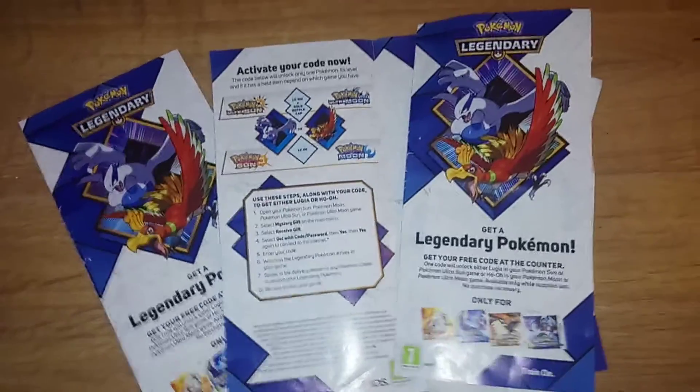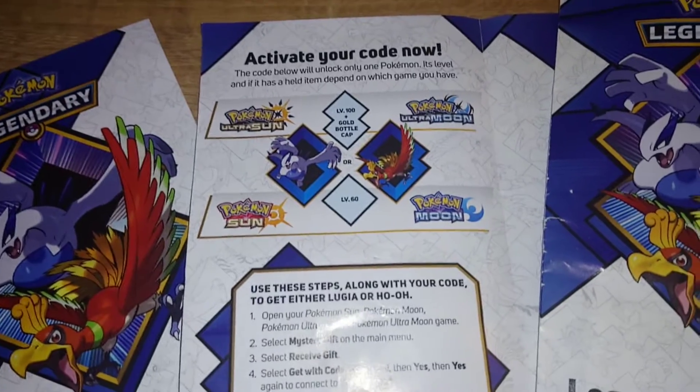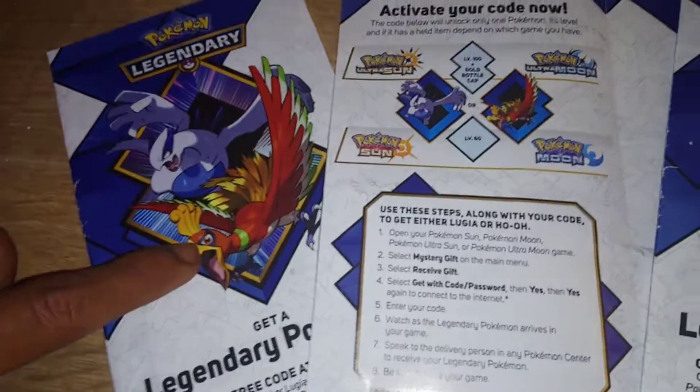Hi guys, welcome back to another episode of G&G News. Today I'm going to give away some more codes for Pokemon Ultra Sun, Ultra Moon, Sun and Moon. The codes I'm giving away today are for Lugia and Ho-Oh.